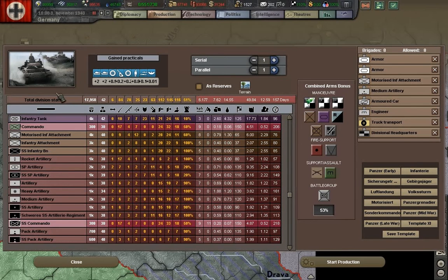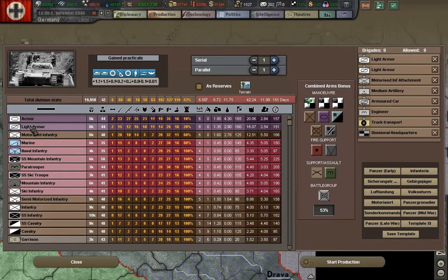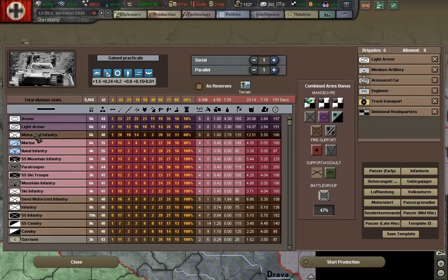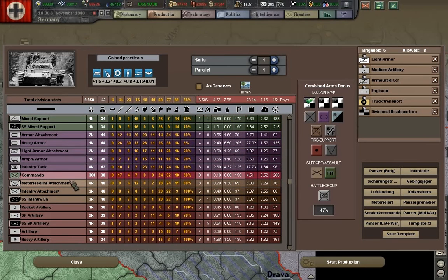Now for game problems: we have 53% combined arms bonuses, and we are wasting a slot by having two armored units in there. You can see — removing one is still 53% — so you're wasting a slot. That is a bad thing to do because you want to increase your combined arms bonus as much as possible. Looking here, we have 64 soft kill and 33 hard kill with a motorized infantry brigade, with a motorized infantry attachment of 4,000 troops, and we're at 53 and 27.